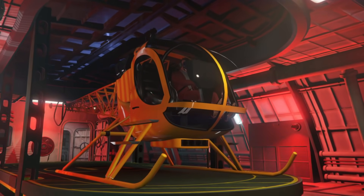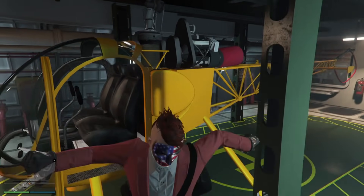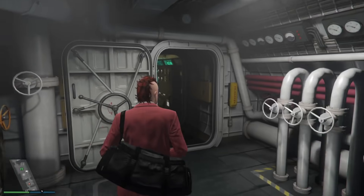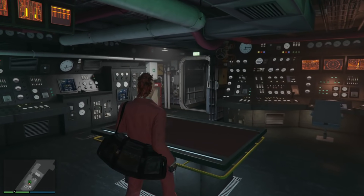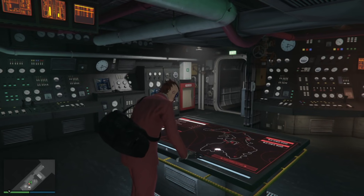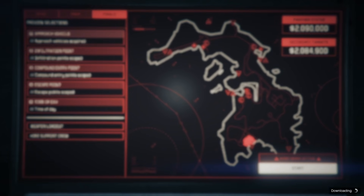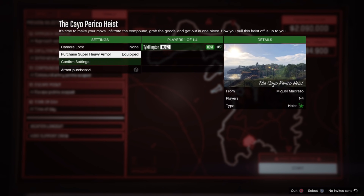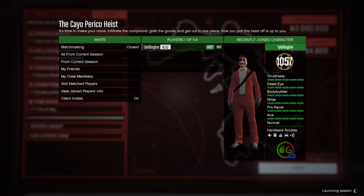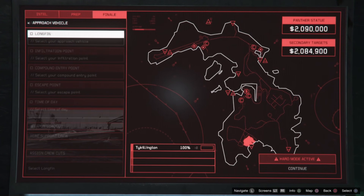Hey, what's going on everybody, it's Tylarious aka Ty Killington. In this video I'm bringing you the acquisition, the procurement of the Panther Statue — yes, this is the heist where I steal the Panther from El Rubio. I'm going to sort of go through it and give you some commentary. I've been saving this, holding off a little bit, and finally got it taken care of.